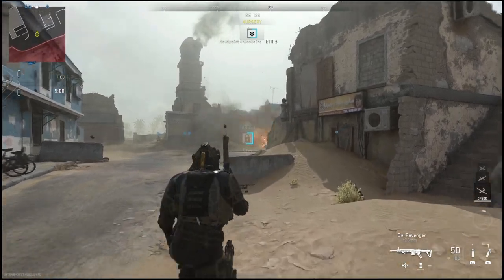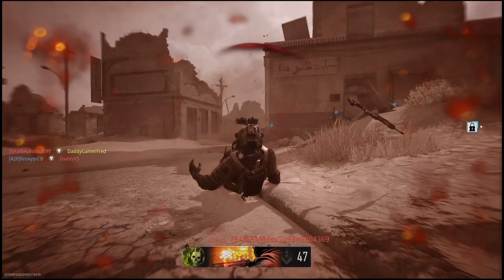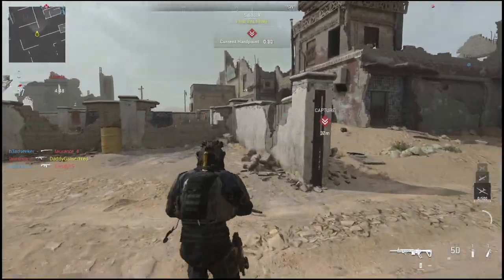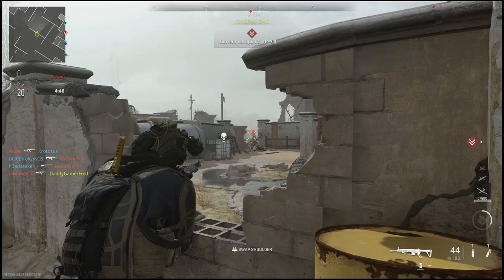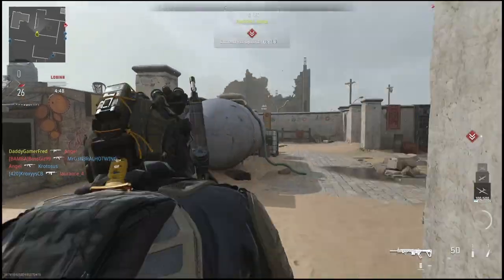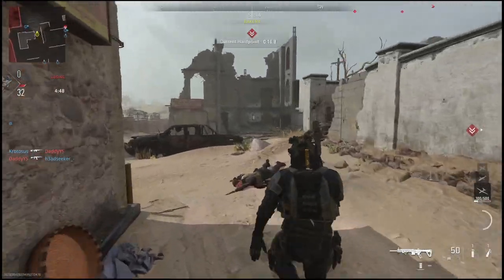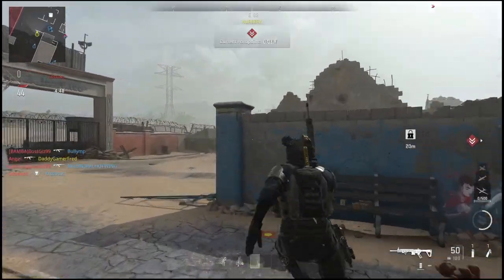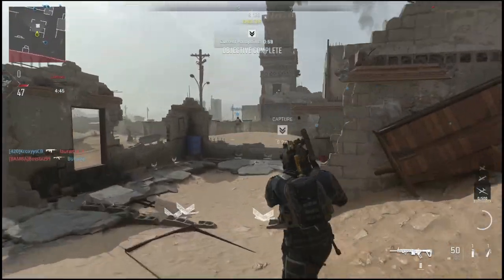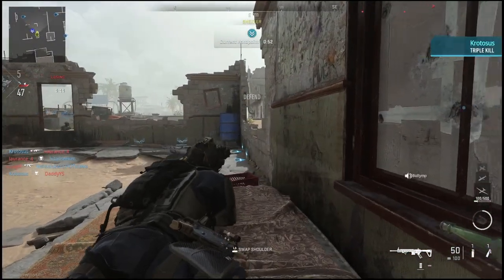Target area located. Secure the hard point. Switching mags. Changing mags. Throwing flash grenade. Enemy UAV overhead. We've got the enemy, we're nearly out of the loop. Move to the hard point. Fire!